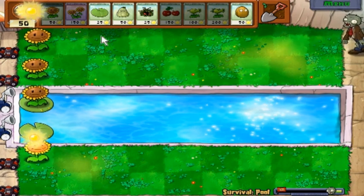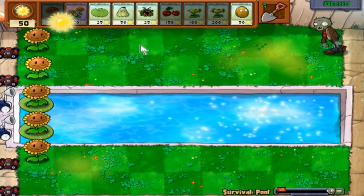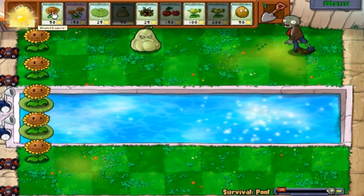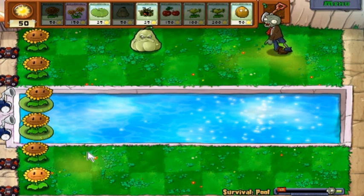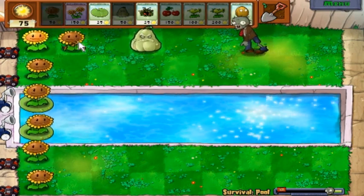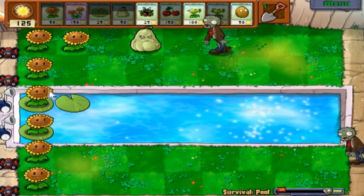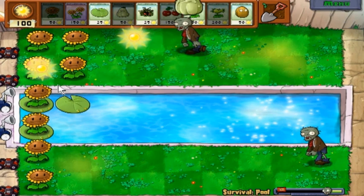Now that the first zombie's been taken care of, we have to start placing either peashooters or just any type of plant — a plant that can get rid of a zombie straight away, like a squash or a potato mine, that kind of thing.